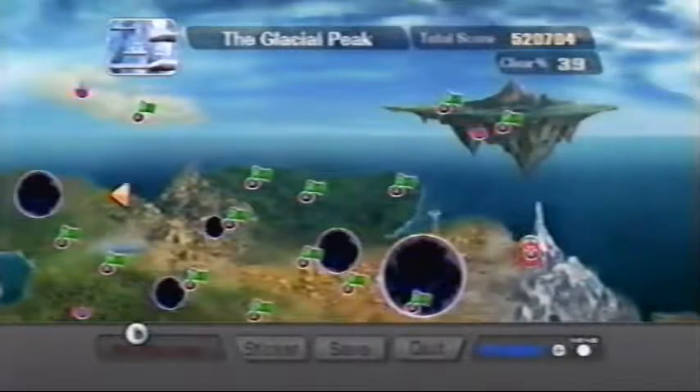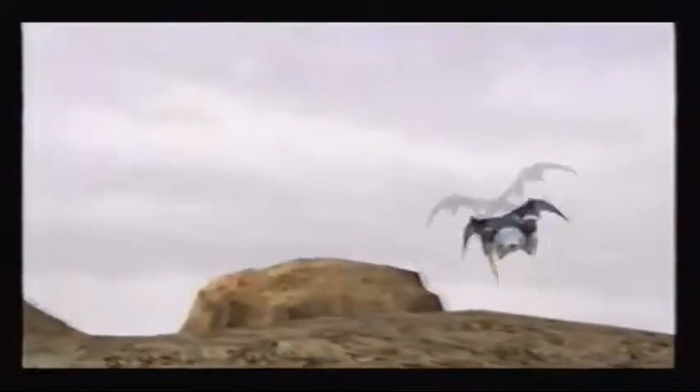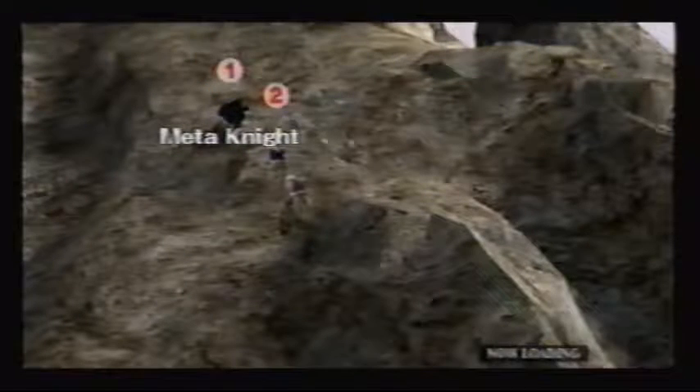Let's go to the glacial peak. There's the Halberd fighting the Great Fox — now that's what I call a counter attack. Meta Knight flies up. Could that be Ice Climber? Popo and Nana are the names of the Ice Climbers. Even Meta Knight jumps the same way. But I'm going with Meta Knight anyways.